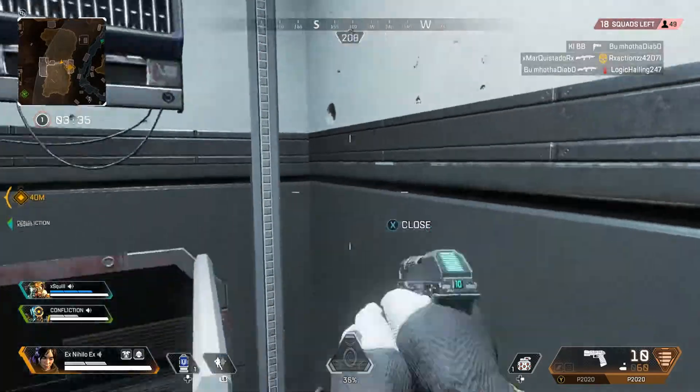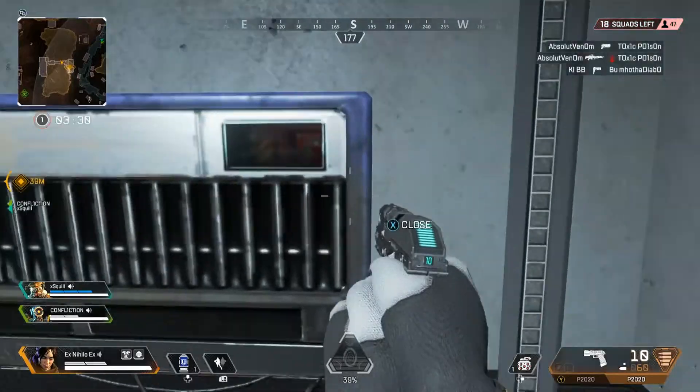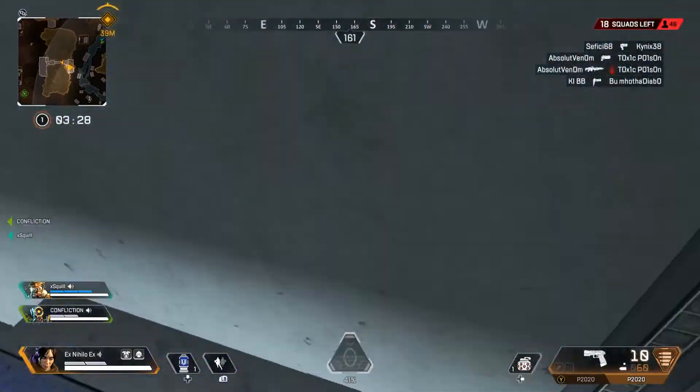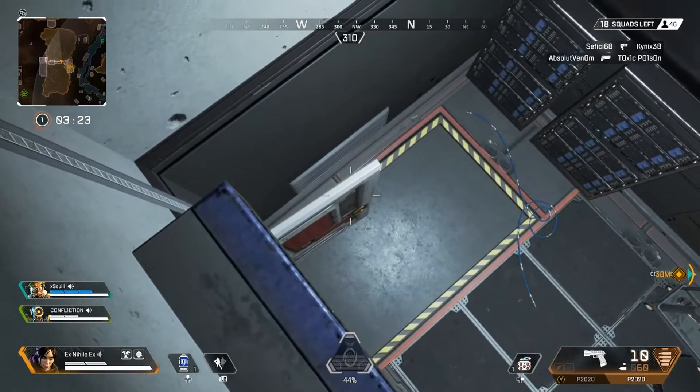When you're in this room, you want to basically push onto the door - it's hard to explain - you want to be able to get into the door, and once you actually get into the door it'll work really well. Then you just got to start jumping up and get onto this ledge here, which is the cool part of the glitch.